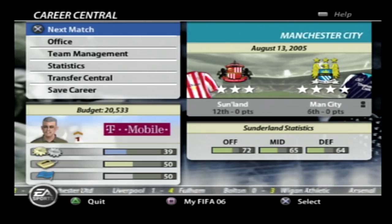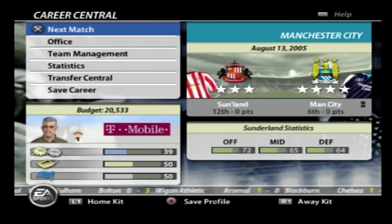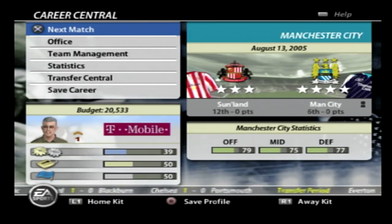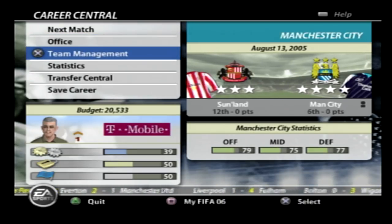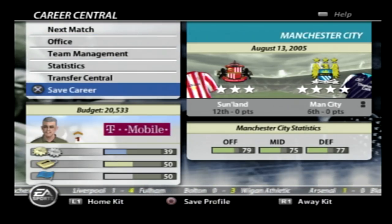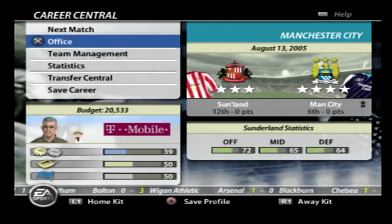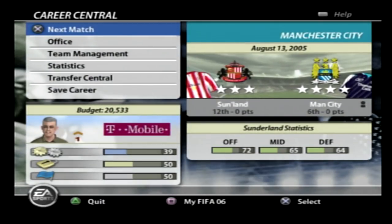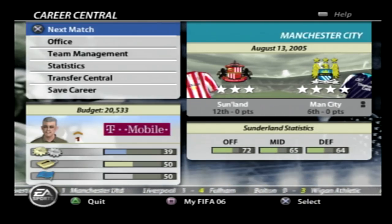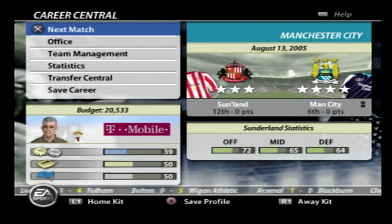Here is the career mode menu for FIFA 06. At the bottom you have a ticker that's barely readable because it's so blurry — it hurts your eyes these days. We've got next match, office, team management, statistics, transfer central, and save career. In the office we've got calendar, scouting, staff upgrades, sponsor details, and manager history. On the bottom left you'll notice team chemistry at 39, job security at 50, and fan support at 50 — those are the fundamentals of career mode back then.